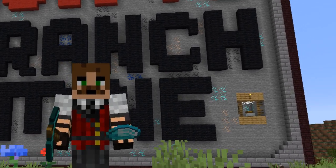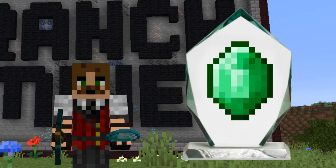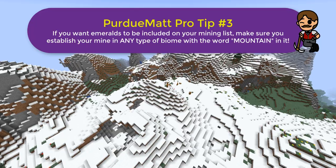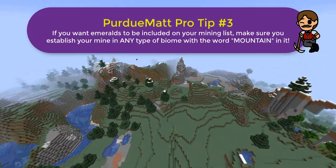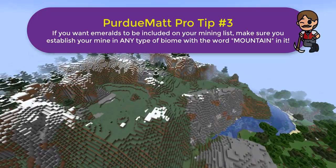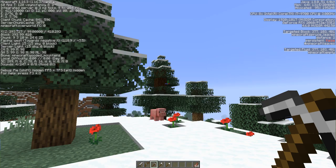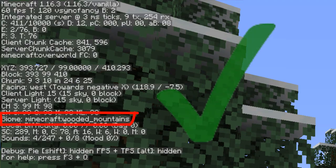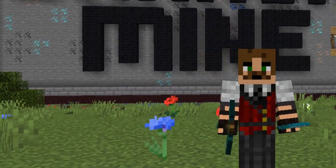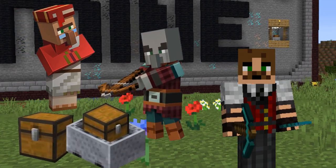Now the exceptions. If emeralds are on your wish list for mining, make sure you establish your base in or very close to any type of mountain biome, and make sure your branch mine also extends into that mountain biome. Emerald ore only generates in mountainous biomes. If you're not sure what biome you're in, you can always hit F3 to see it — if it has the word mountain in it, you're probably good to go. If you don't establish your mine in a mountainous biome, you can still get emeralds, but you'll have to trade with villagers, kill some pillagers, or find them in loot chests.